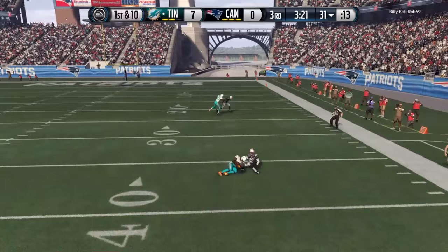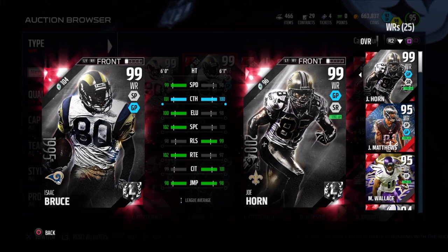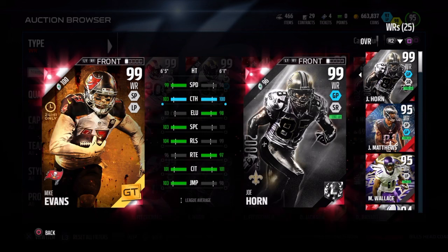Send him deep, put him on slants — whatever you want — just don't make him run block. If you lean on catching in traffic, you will have great success. My final thoughts: do I think he's worth 450,000 coins? I feel maybe he's worth around 300k, and I'm not sure his price will drop that low anytime soon, especially with Madden 16 coming to an end. So 450-460k is about what you'll have to pay to get him on your team right now.